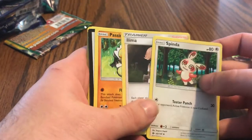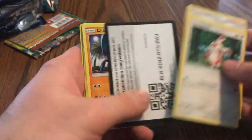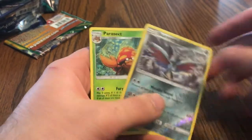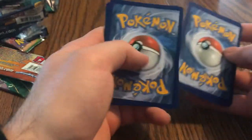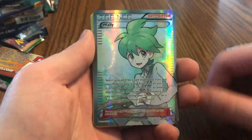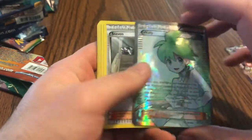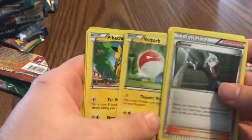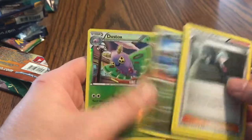The birds are gonna start chirping now, sorry about that. Birds chirping at me telling me to pull better cards I guess - trust me, I'm trying. There you go, there's a Wally - nice supporter trainer card, definitely a pretty good one. Voltorb, Pikachu, full art Bagon, and a Dustox.